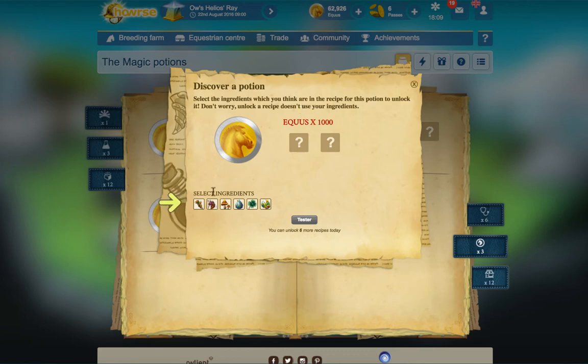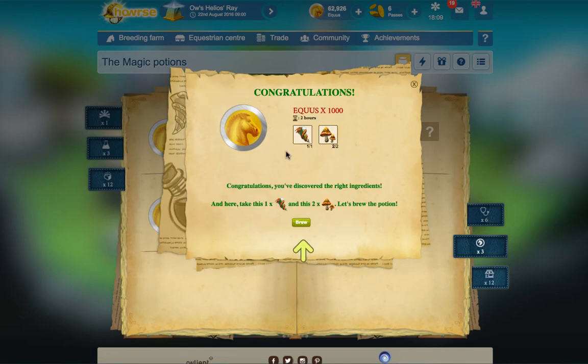Okay, snack venom - let's just pick some, this is like a tester. Okay, so snack venom is one of them but the other thing wasn't. These are the right ones - congratulations, you discovered the right ingredients! And here, take this snack venom and these mushroom spores. That's a pretty potion.